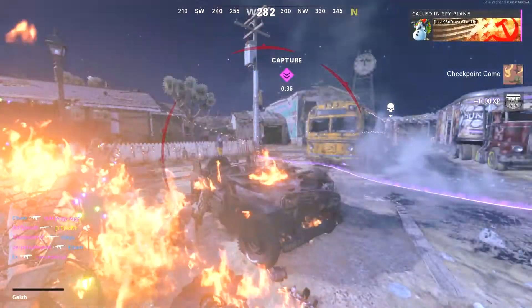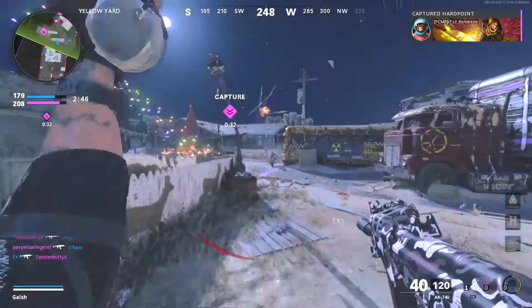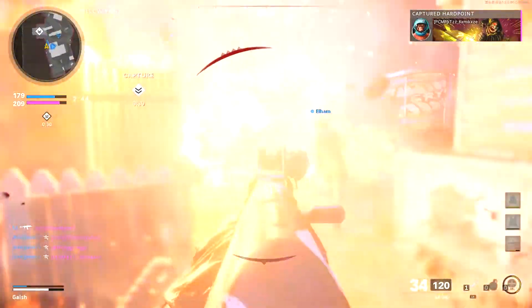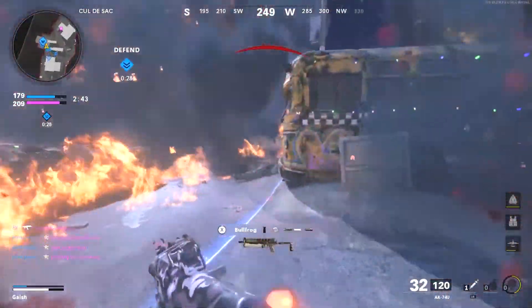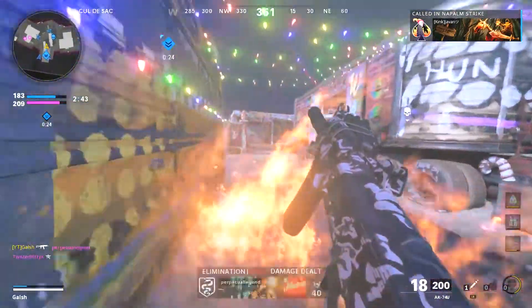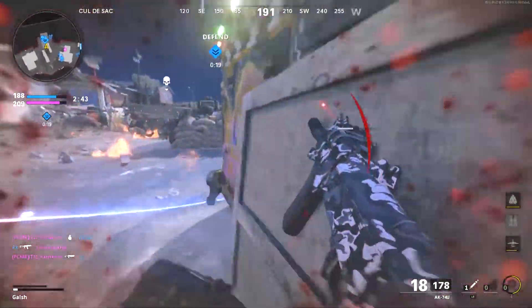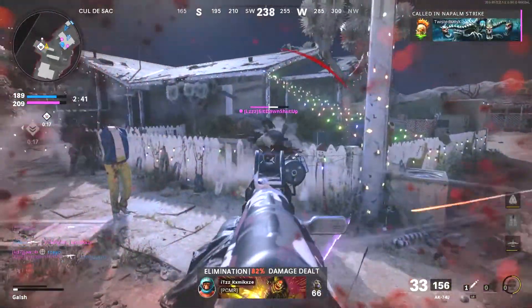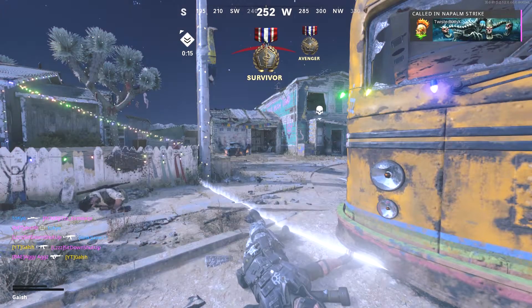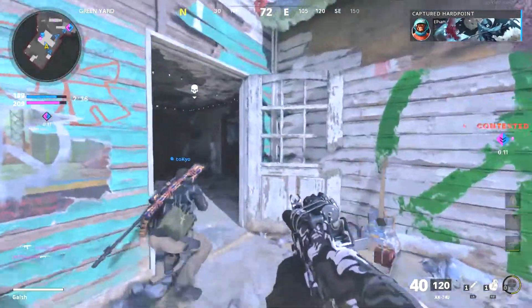I wanted to call in my body armor — why did he switch my gun? Got him. My armor got shattered. Killed him — we broke the 50 mark and we flipped. That's good, that's good — we're coming back!